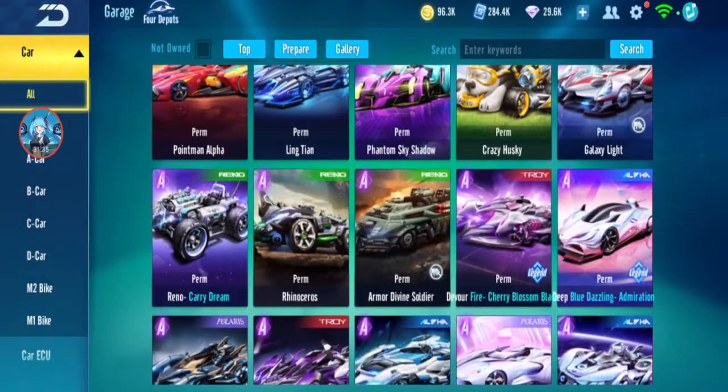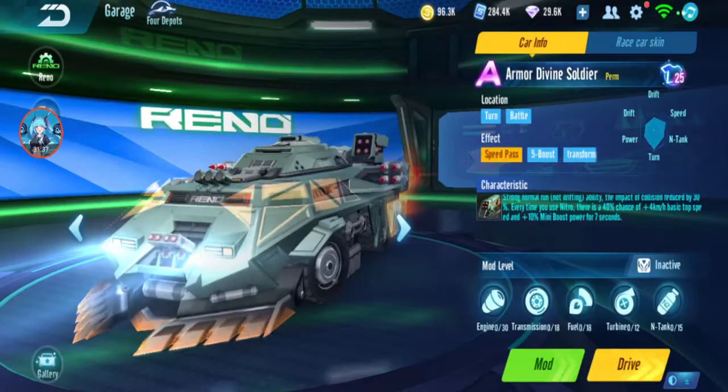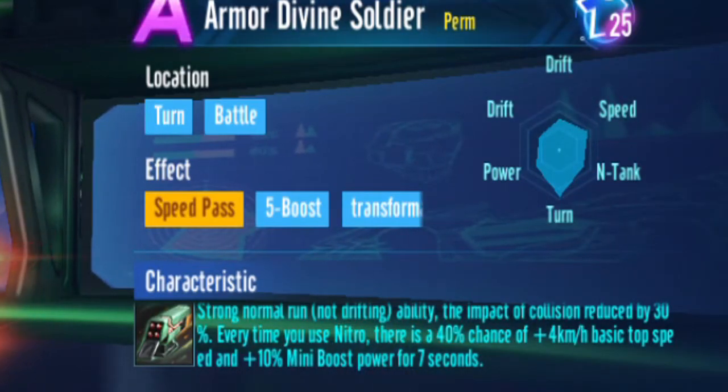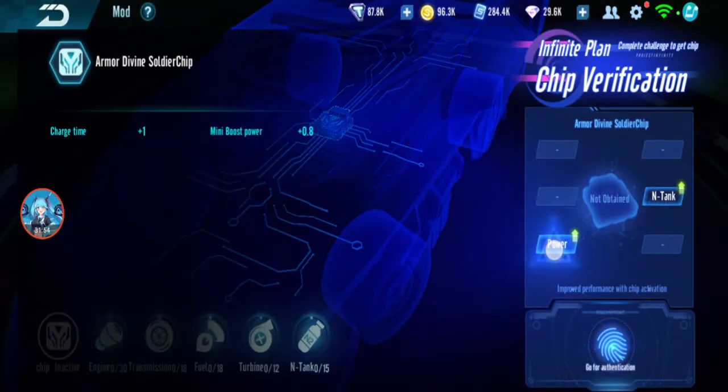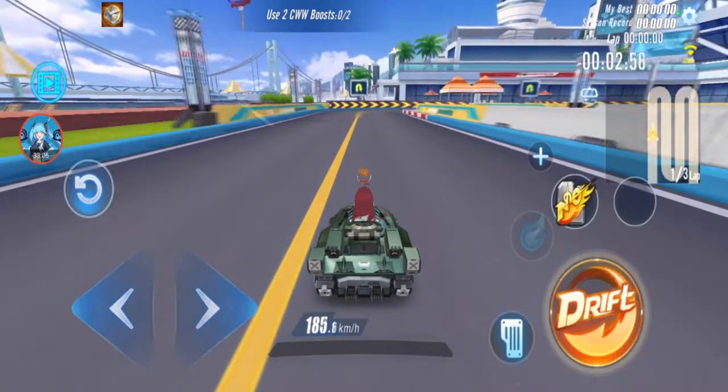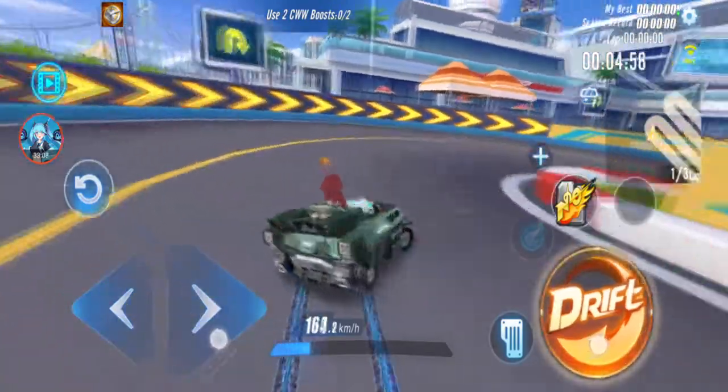Season 12 is the tank: Armor Divine Soldier. Strong turning, impact collision reduced — just like Renault. Every time nitro, there's a chance basic dog speed increase and mini boost power increase. Infinity Chip also not much. I'm almost running out of tech marks. Normal speed is 203.1.